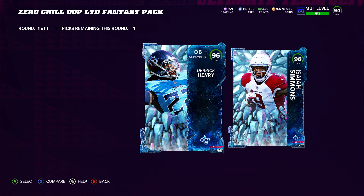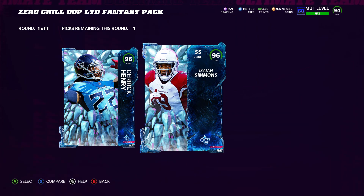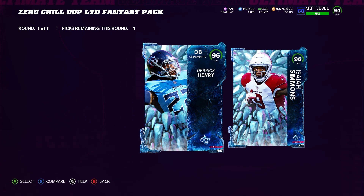Which one should you pick if you have both? It's really up to you. Pick whichever one you plan to keep on your team longer. Derrick Henry is going to be a good running back in the game for a long time, and Justin Simmons is going to be a good strong safety for a long time. I'm going to pick Derrick Henry since I already have him and won't be using Simmons. I'll power down the duplicate, taking a small training loss, then put training into the new one and sell the old one for 250,000 coins — still making a ton of coins overall.